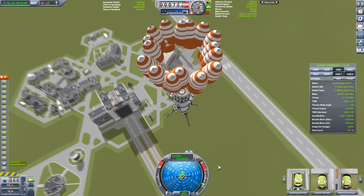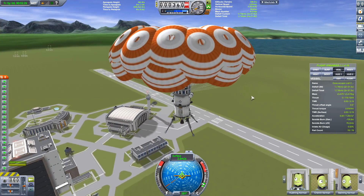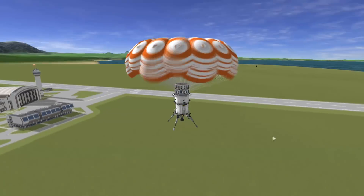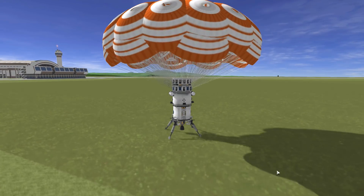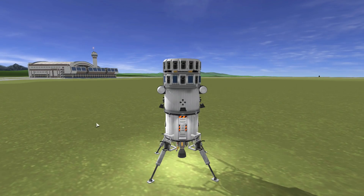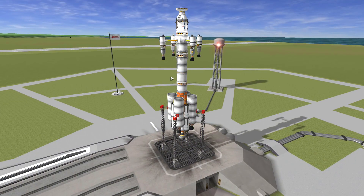However, because things changed in the game it'll no longer work — perhaps I could re-engineer it to make it work. This stage here is the lander itself. It would land on Duna, all the Kerbals could get into it and return back to the orbiting craft. It had so many parachutes just to make sure it would land softly and not have to use the rockets itself.